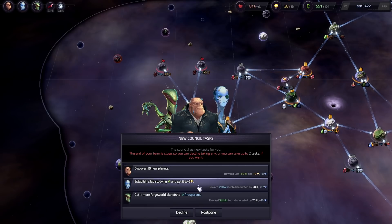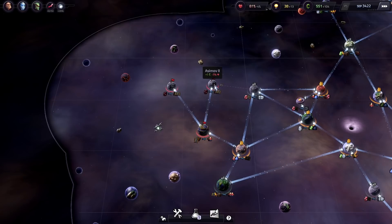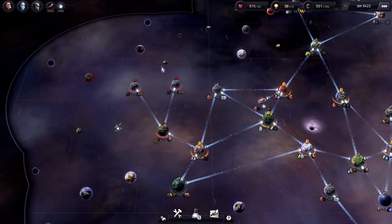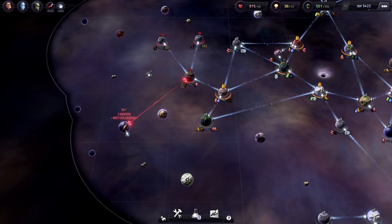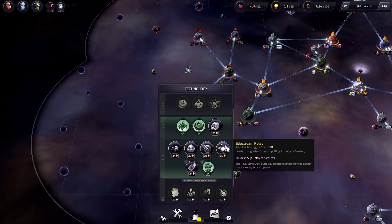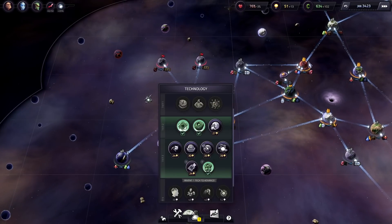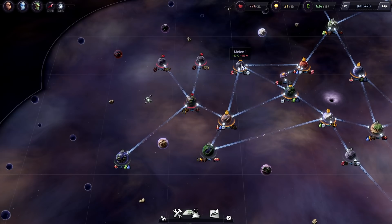Discover 15 new planets. Establish a lab studying the green stuff. Get a forge world. I think I'm in a decline. We're not going to take any more tasks because I don't want any incomplete at the end. We don't have a way to get minerals to these planets, which is going to hurt our happiness a fair bit going down here. We can export people for green stuff up there, or export it for green stuff and water over here. Maybe I should... we could probably take the Discover Planets one. More science. We just always use robots as people — kind of need the other way around.